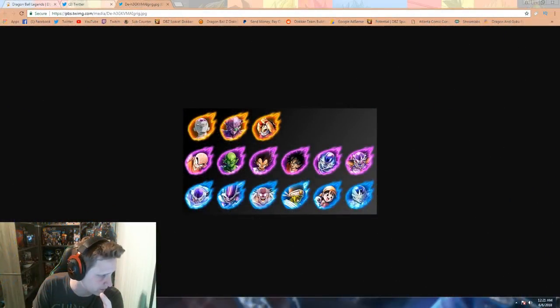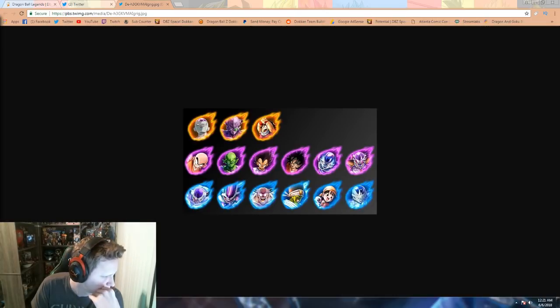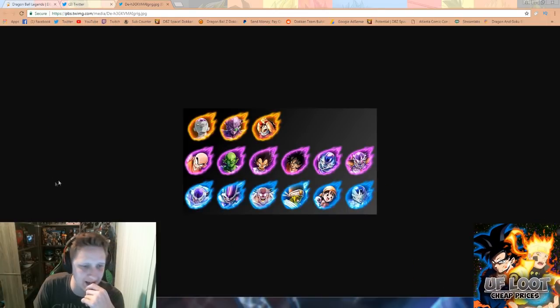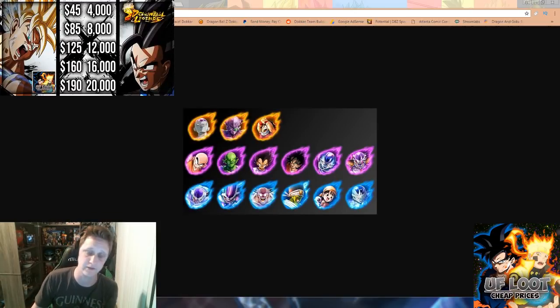Make sure you guys go check out UF Loots. If you guys want to get in on Dragon Ball Legends and get chrono crystals and all that stuff, they do offer services for it. It's a good way to start whaling in this game. Hit them up on Twitter and they will get you these chrono gems and get you started on your way to becoming a whale. I'm definitely going to be hitting them up because I want to get Full Power Frieza to five star.